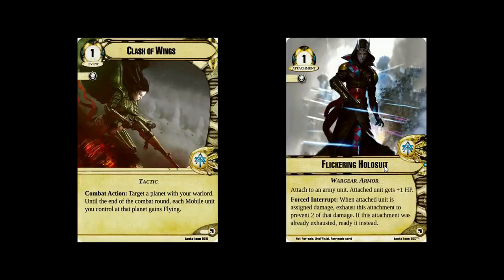The next one was the Flickering Holosuit, and I love Harlequins — they're so cool. It's a one-cost attachment; gain one hit point is probably not really worth it for that much. However, this Interrupt — exhaust the attachment to prevent two damage — that's really good. And if it's already been hit, you ready the attachment and it can exhaust again. So you can do a lot of damage mitigation that way. I like this idea of "if it was already exhausted, ready it" — they've used that on the Truck Wreck Launcher and the Holosuit. Simple, intuitive, but makes the card just that much more useful.